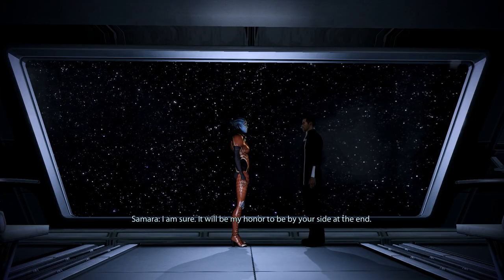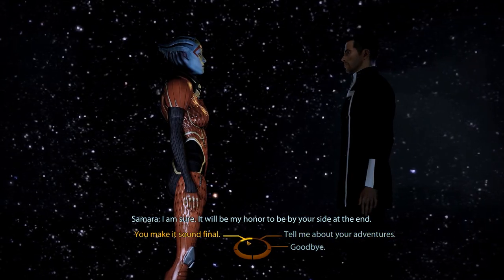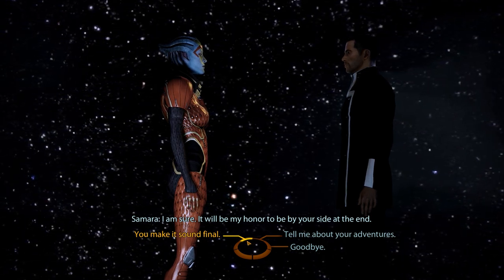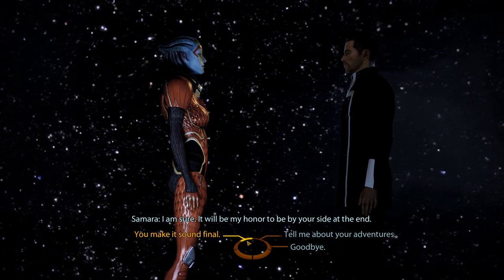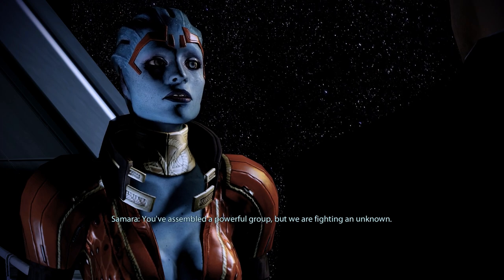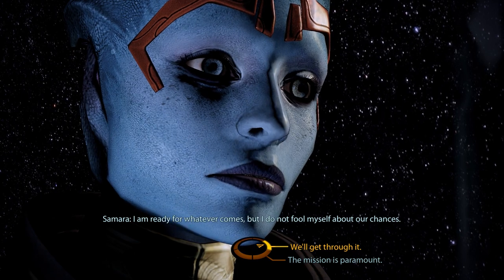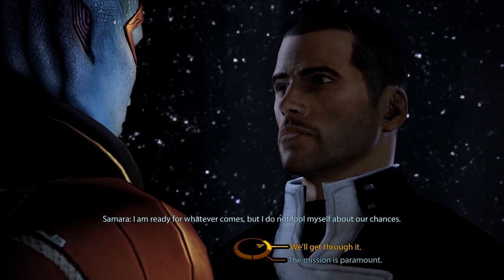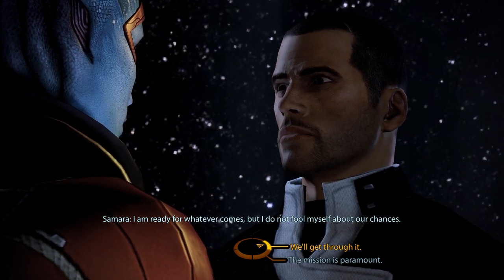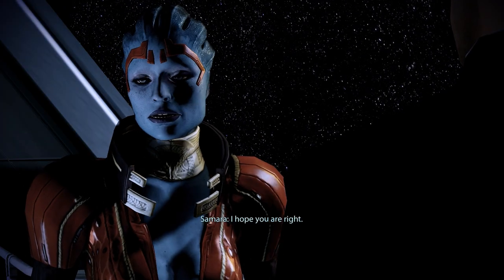'We're not done with this yet.' 'I am sure. It will be my honor to be by your side at the end.' To wrap things up, we can obtain a few Paragon points — two can be had by pointing out that Samara seems to have a rather pessimistic outlook. 'You think we're all gonna die?' 'You've assembled a powerful group, but we are fighting an unknown. I am ready for whatever comes, but I do not fool myself about our chances.' Let's spread some positivity anyway, earning two more Paragon points. 'We'll finish this mission and live to see the end.' 'I hope you are right.'